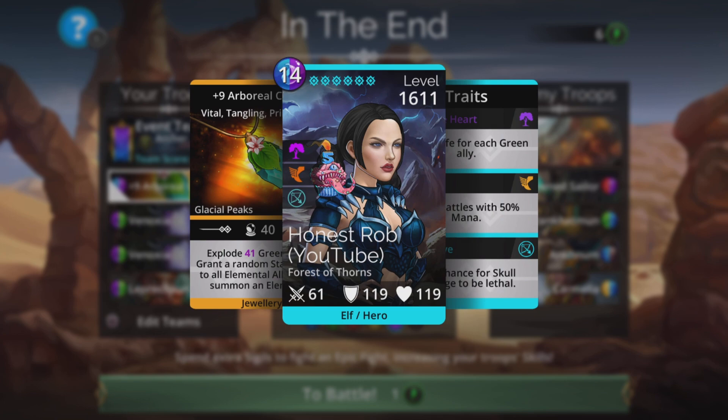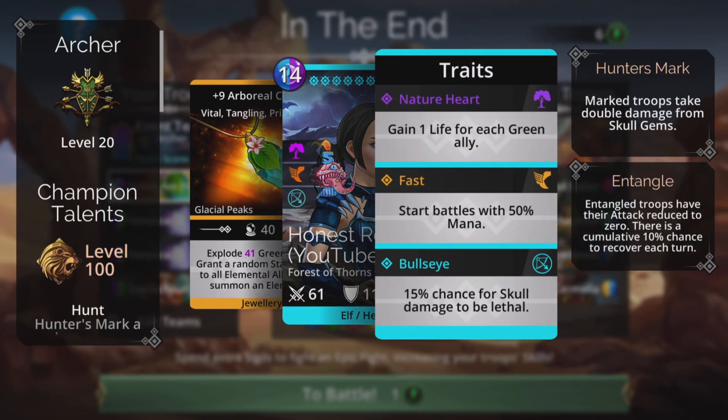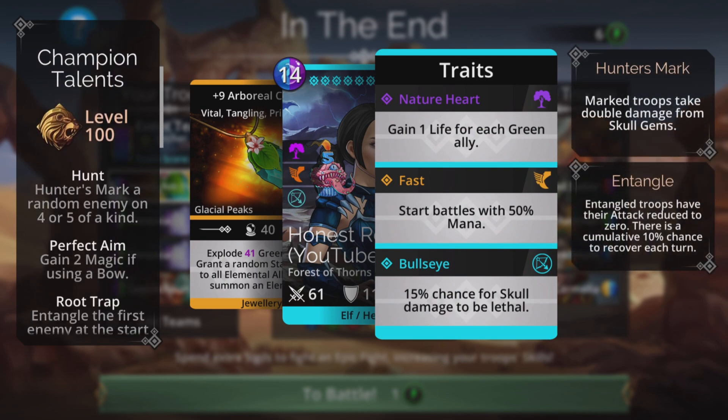If you don't have that, you can just look for another explodey weapon to charge up your team — it's still going to work really well. Archer class: a 15% chance for skull damage to be lethal, which can make really short work of those opponents on the later levels. Start battles with 50% mana.